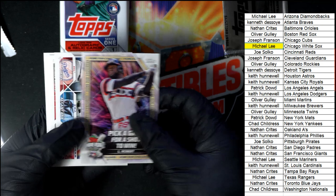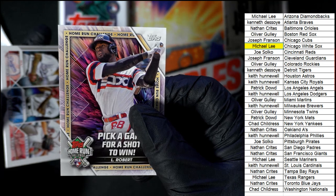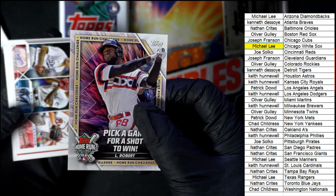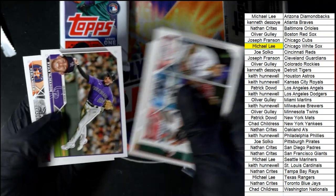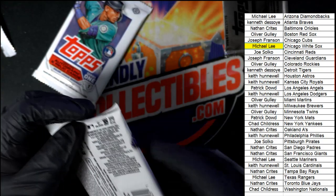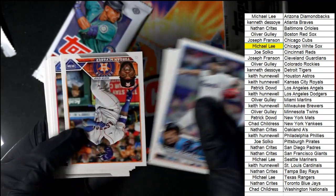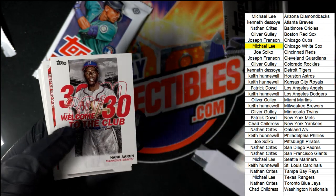These are part of the very special promotion by Topps right here. There's a code on the back of this and you can play the home run challenge by Topps. So that's for you White Sox owner. Michael L got a hit — he got the home run challenge card.